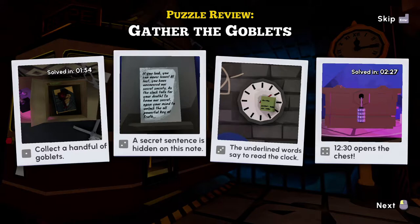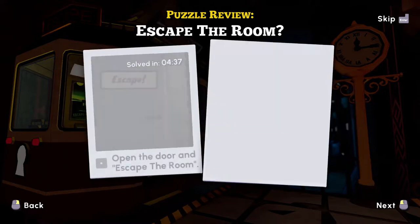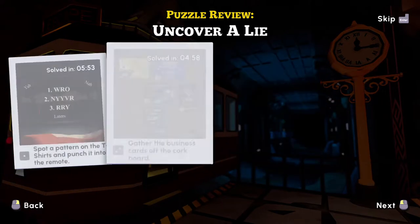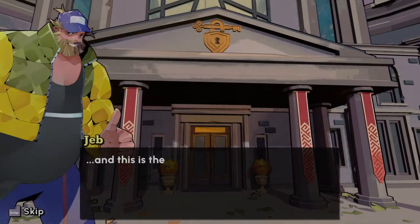Secret sentence is hidden on the note. Look at clock to open lock — I just realized that. The underlined words say to read the clock. 12:30, open the chest. Goblet forms a secret word: Free. Punch it into the safe and free the key. Solved.